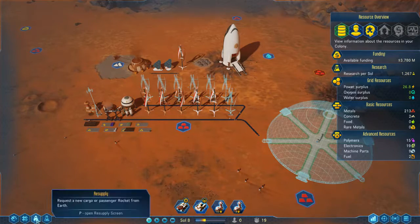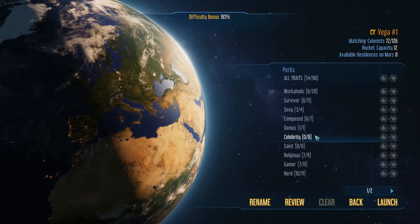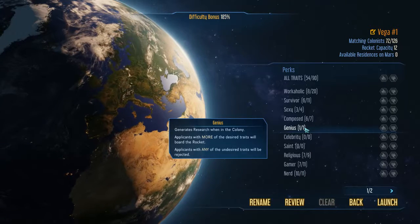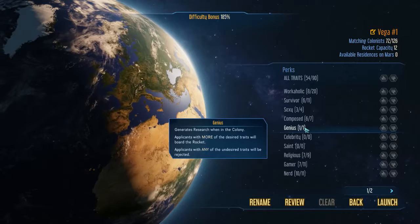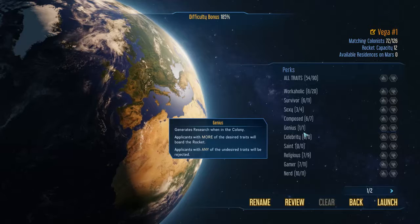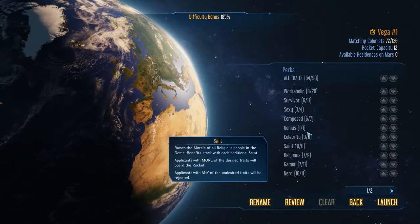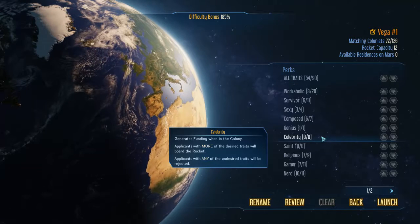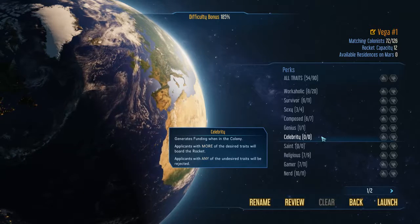Basically, if we go to resupply and passenger rockets and look in perks, we've got genius. Geniuses will give you something like 50 extra research per sol just for being in your colony — they could be doing anything, but you benefit just having them. You then have celebrities, which will generate funding every day. It's a very low amount, but if you get a lot of celebrities, you could be making quite a lot of money.